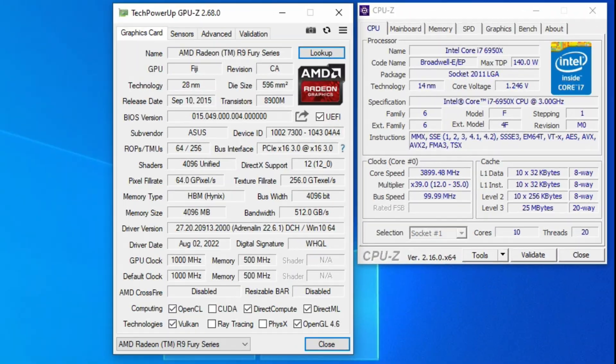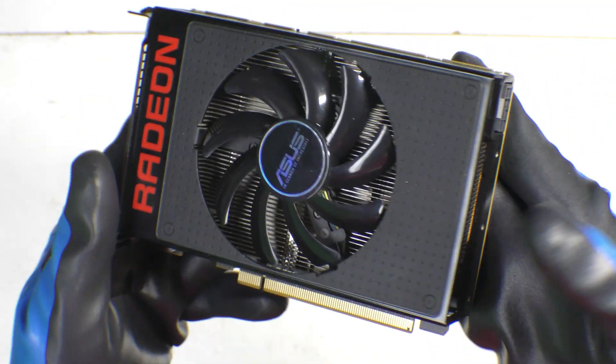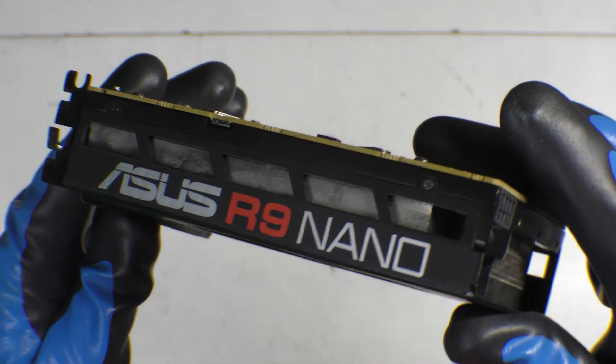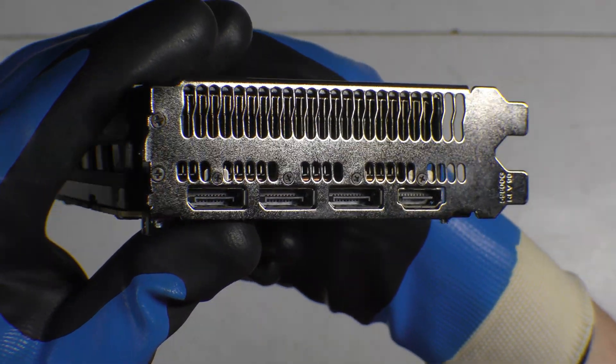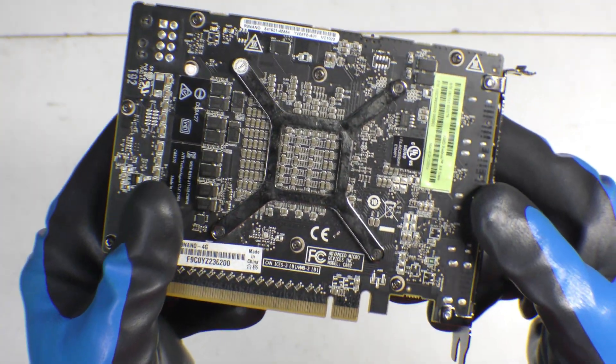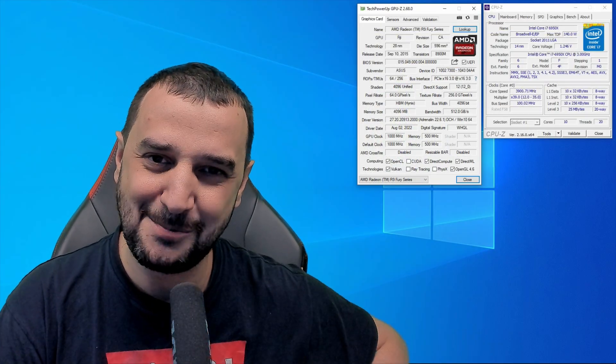We're in today with the legendary R9 Nano, a 2015 video card from ASUS. It's got 4000 shaders, 4000 megabytes of VRAM HBM memory from Hynix, 1000 MHz on the core clock, 500 MHz on the memory clock, and a 4096-bit bus width. Today we're going to pair it up with this i7-6950X with 10 cores and 20 threads — an awesome little monster.